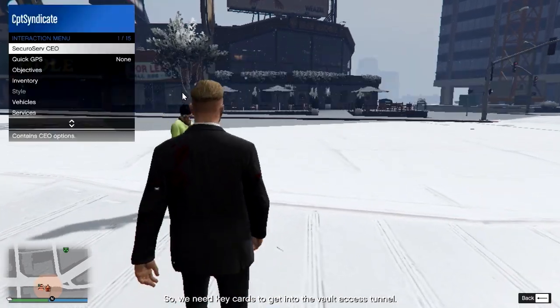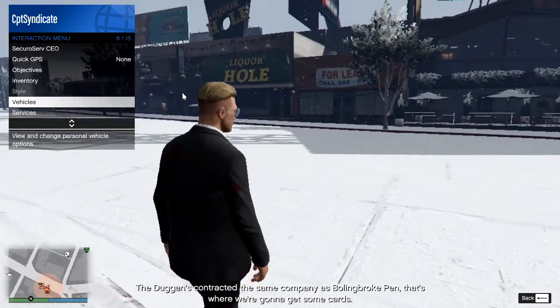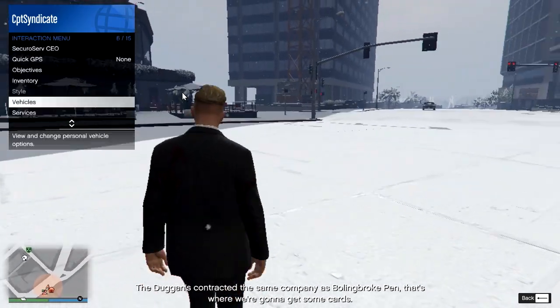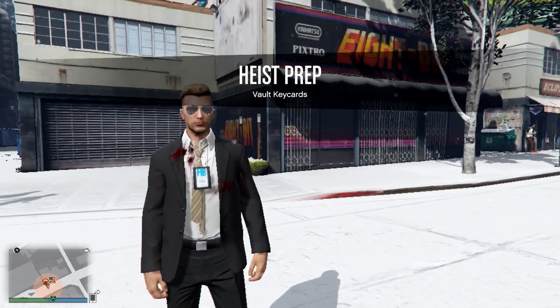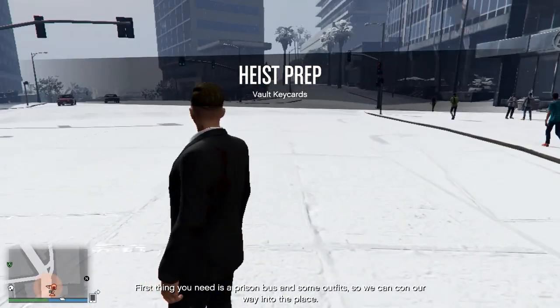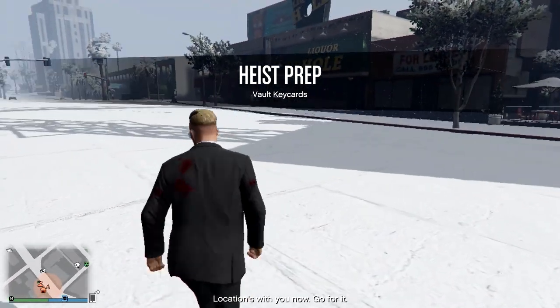We need key cards to get into the vault access tunnel. The Duggans contracted the same company as Bolingbroke Penn — that's where we're gonna get some. The cards are being held by a guard. First thing you need is a prison bus and some outfits so we can con our way into the place. Sending locations to you now — go for it.